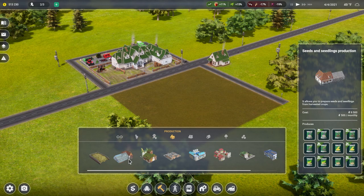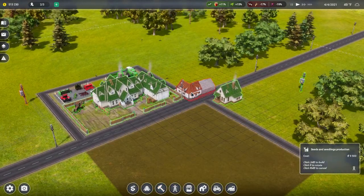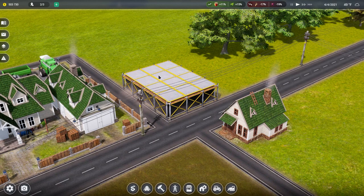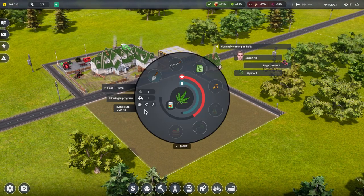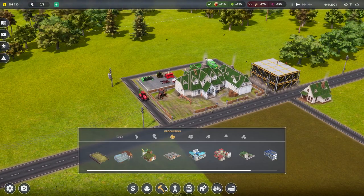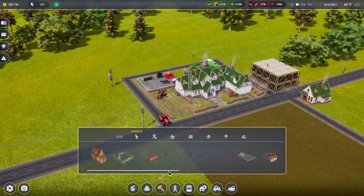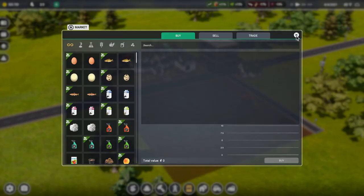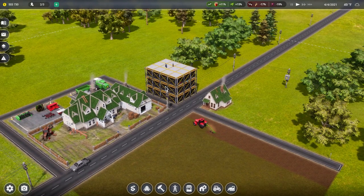We're going to get some production going already - seeds and seedling production. I'm going to flip this around and put it in the corner. This will be a constant source of money coming in - it's almost essential. Our tractor is already coming out; they're going to plow our hemp field. Next we're going to need whatever animals suit your fancy. Every single year you're going to have something up top here - the stonks are looking real nice. Once this is built to the seeds we're going to purchase a thing called lupine.